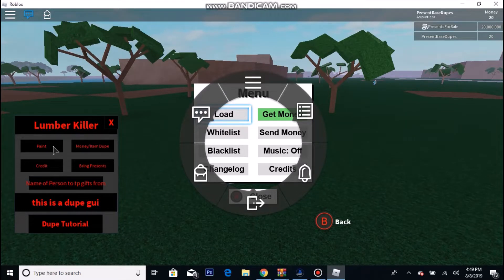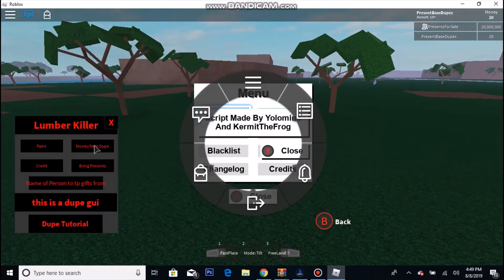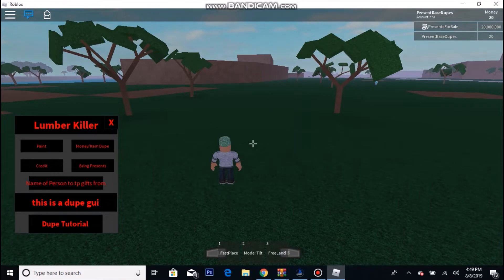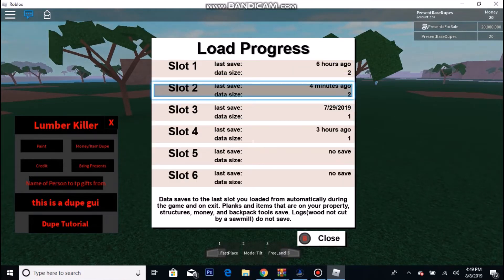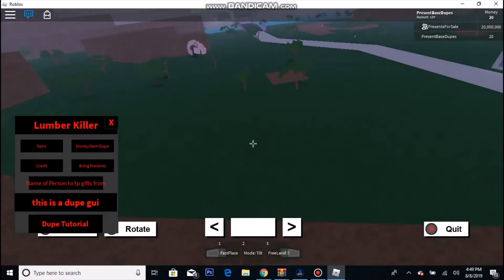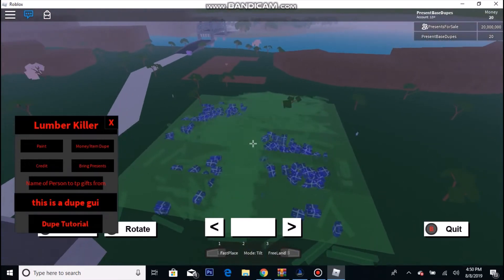As you can see, this menu shows up. Click 'Money / Item Dupe' and it'll pop up. Once you do that, click 'Load Slot' — you can load into any slot. The slot I'm loading into is slot 2, which has a truck with two End Times wood, and that's the type of wood I want to duplicate.